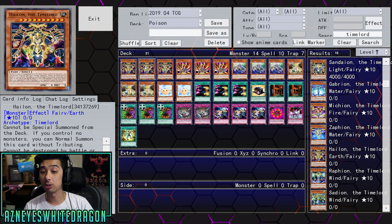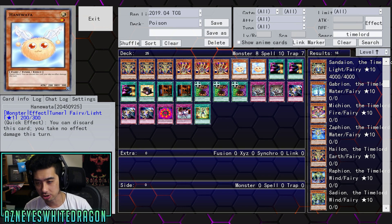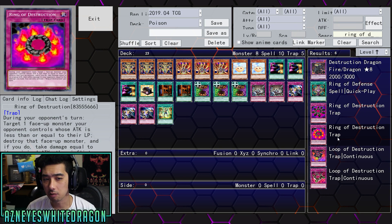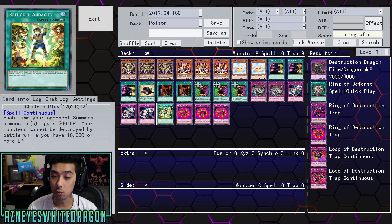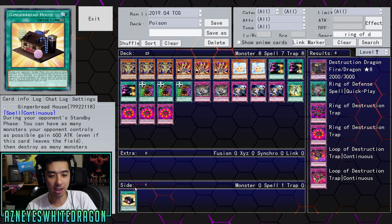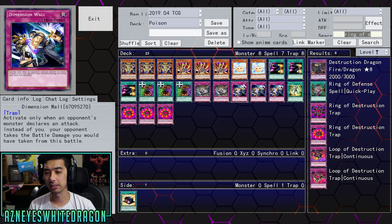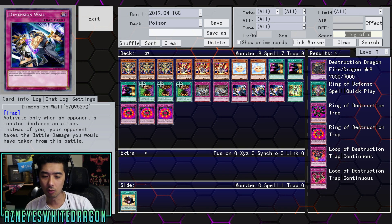You have better options with some of the Time Lords. I would drop the Aroma Mage engine completely. Ring of Destruction is okay — it can get rid of any problematic cards you run into. In a burn deck, you could activate this card earlier on or just get rid of any problematic card. You could also run any of the Mirror Force variants — bounce them back, move them to defense — but overall there are just better options.